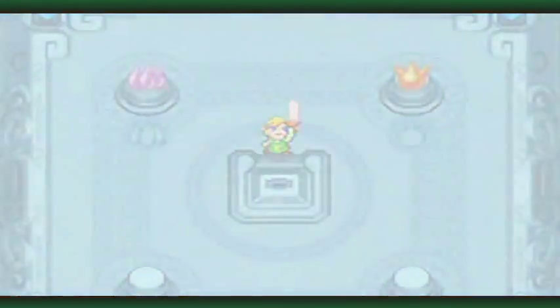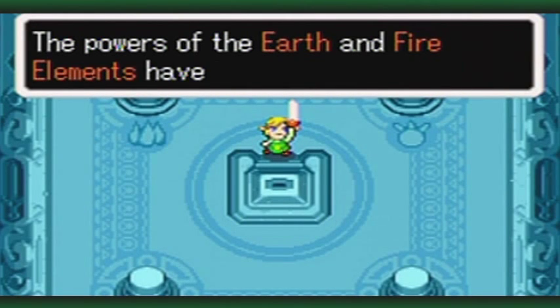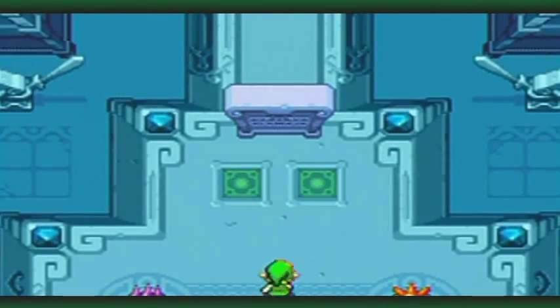And now it looks even cooler! Plus, it's got a new ability. The powers of the earth and fire elements have infused your blade. But what did it do? Let's go read that tablet, shall we?